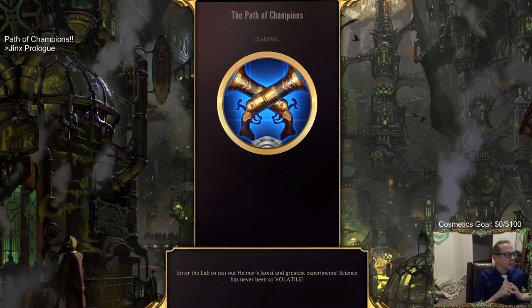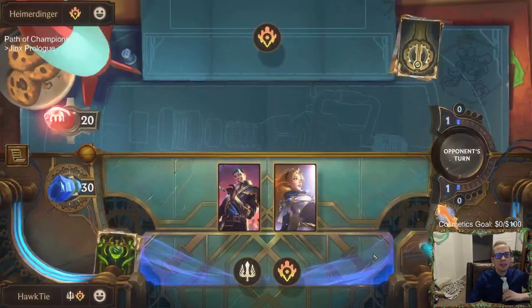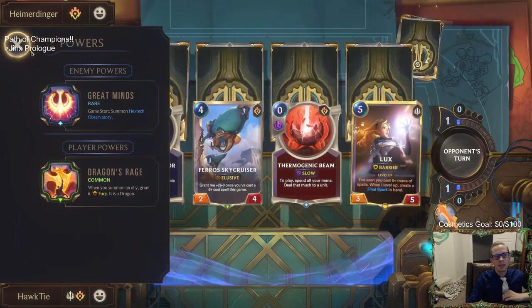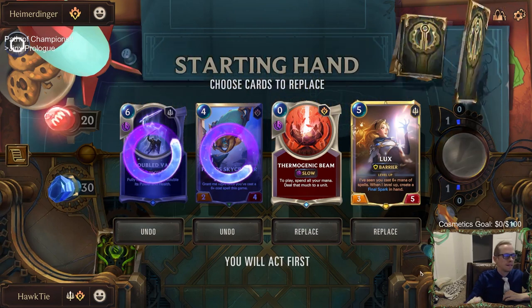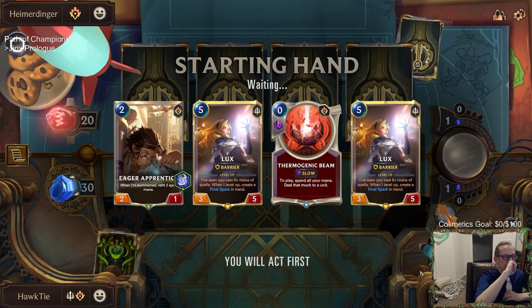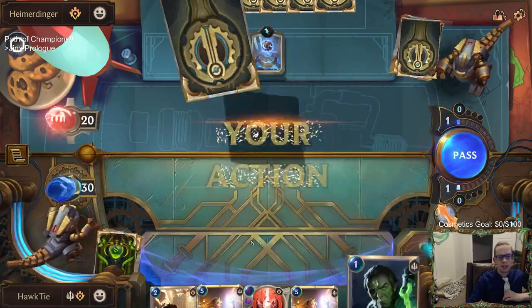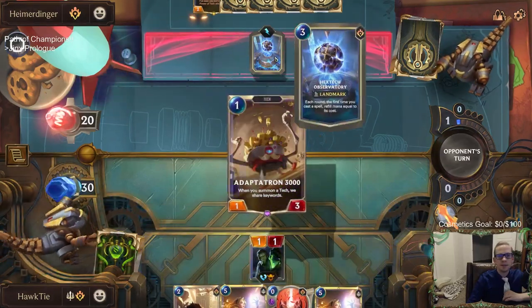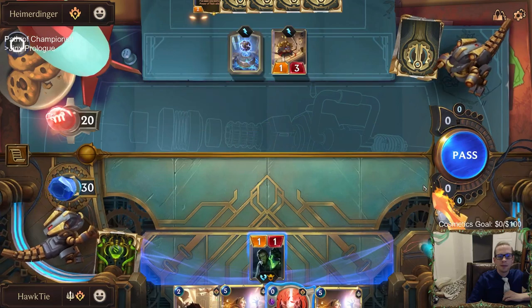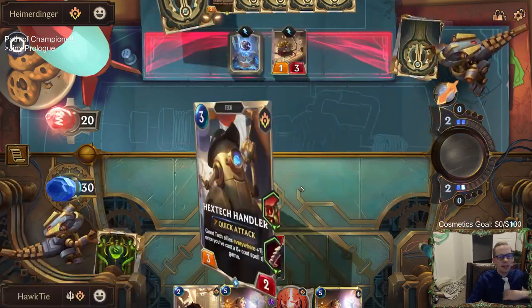Alright, we're facing Heimer now. Wait — I missed another node! I was focused on healing and I just skipped over it. It was Jace's artifact node — like Jinx's cost reduction gun that we had in the first run. I just missed it, and I can't go back. That's super sad.